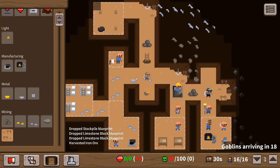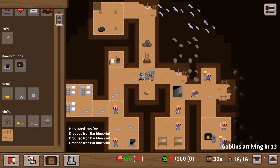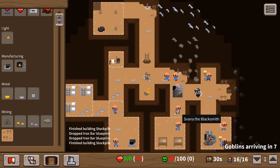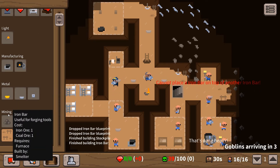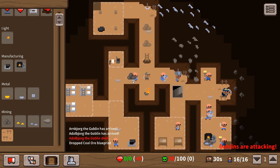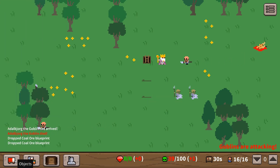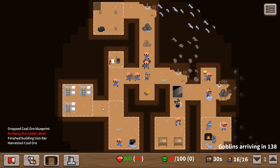How's the iron production going? Not very well at the moment - I think we need more iron bars. I can see lots of iron ore on the floor but no iron bars. We're going to need coal for that. We've got two militia at the top - I think we took care of the goblins. Whoo - we did!